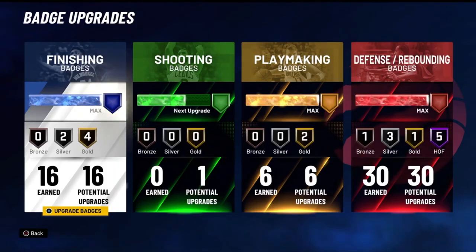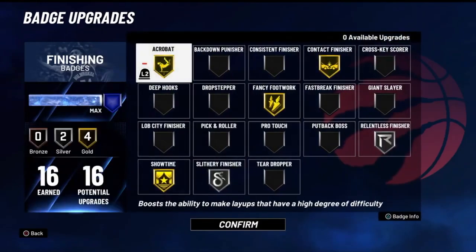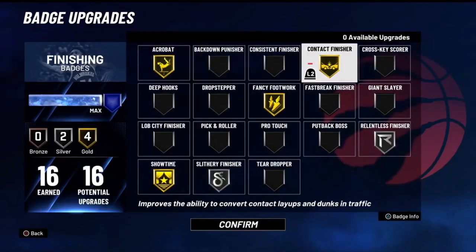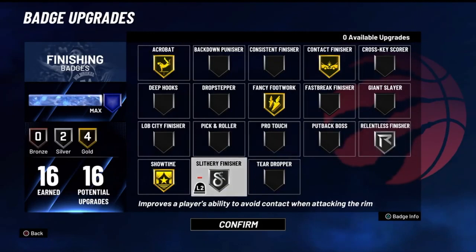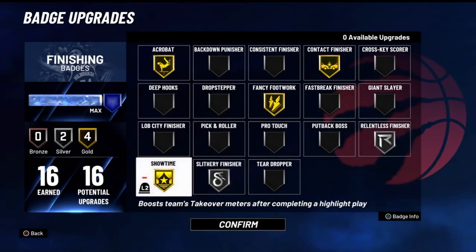Acrobat on gold, contact finisher on gold, fancy footwork on gold, relentless finisher on silver, slithery finisher on silver, and showtime on gold. Now showtime — if you get it higher, it means you made the build wrong.